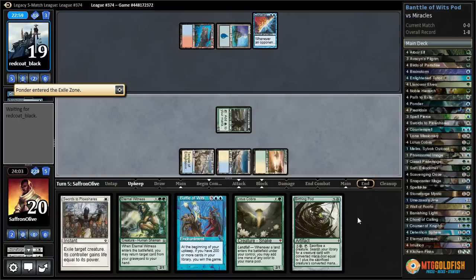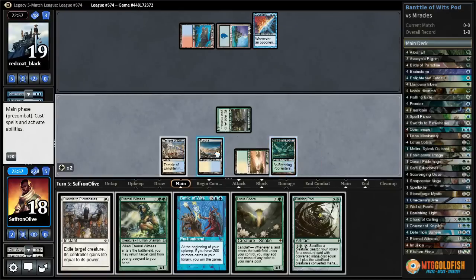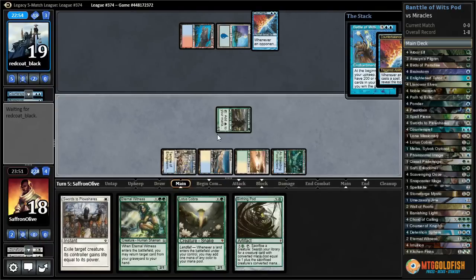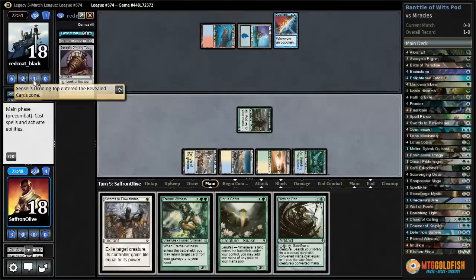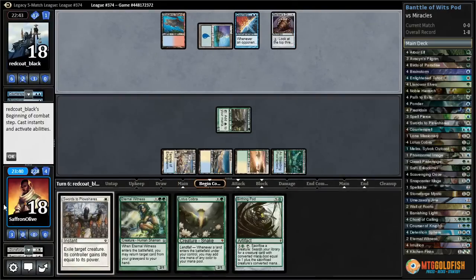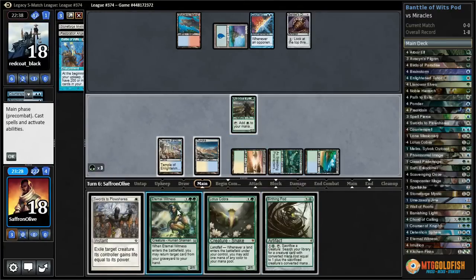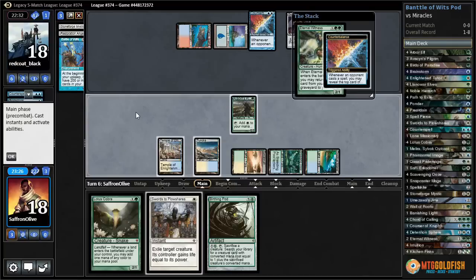They're going to Force it — come on, land! Breeding Pool — unless they have another Fours untapped. Top on top of the library, untap, Battle of Wits — you have another Force? We know you don't have a five on top for Counterbalance. They have double Force! Double blue card, Counter Spell, Ponder, Force, Force was their hand. That slows us down, and they're going to get a Top down. We have interesting mana costs which should work in our favor.